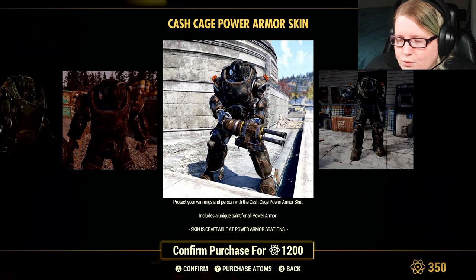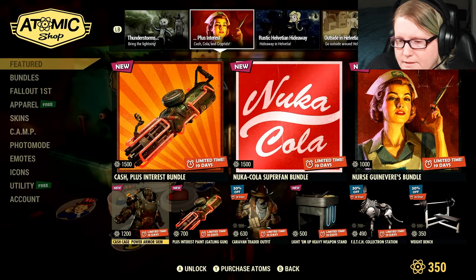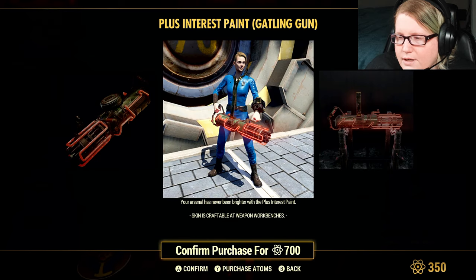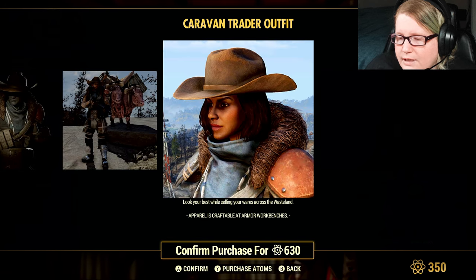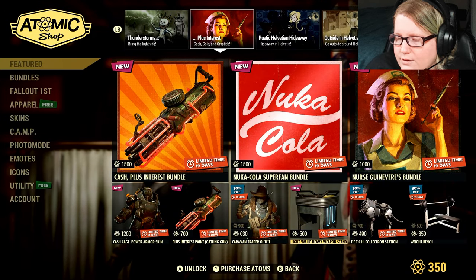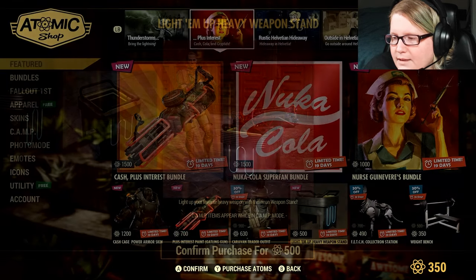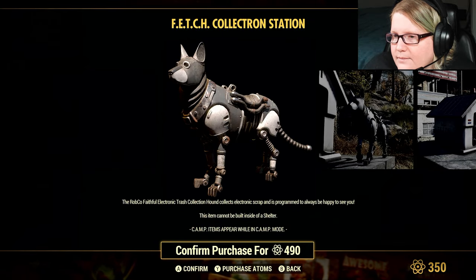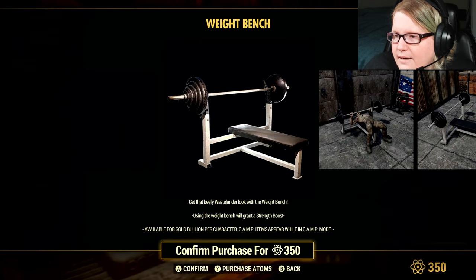The Power Armor skin is 1,200 Atom and it's available for all power armor types. The Plus Interest Gatling Gun is 700 Atom by itself. The Caravan Trader Outfit is 630 Atom at 30% off. The new Light Em Up Heavy Weapon Stand is 500 Atom. The Fetch Collectron is 490 Atom at 30% off, and 30% off for the Weight Bench as well at 350 Atom.